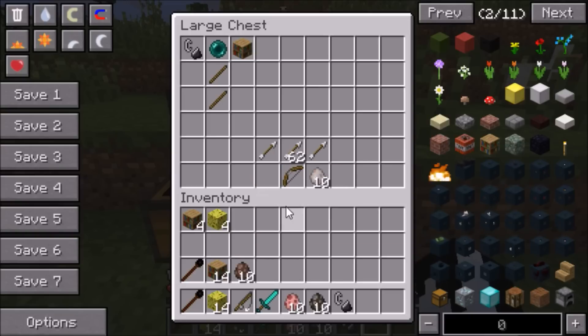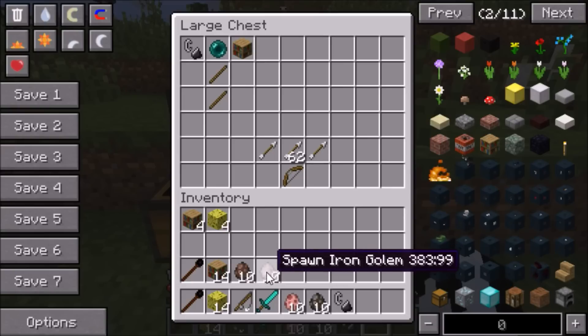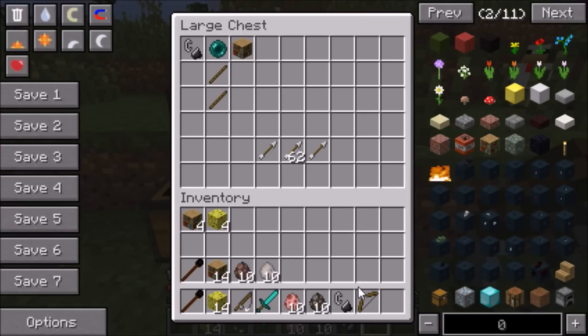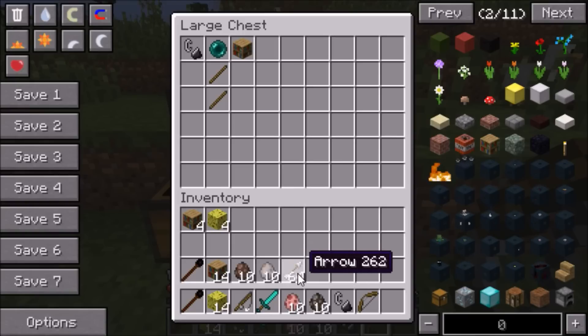I also got some villagers and some iron golems, because hopefully the villagers will be able to make their own little village and the iron golems will be able to keep them safe. Iron golems and villagers really love each other, so I want them to enjoy this dimension and give them the bookshelf dimension to live in and do whatever they want.